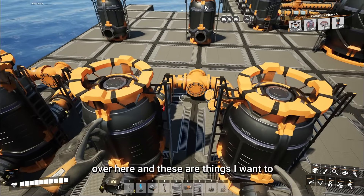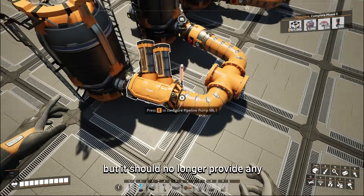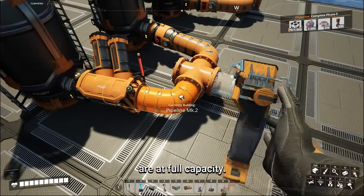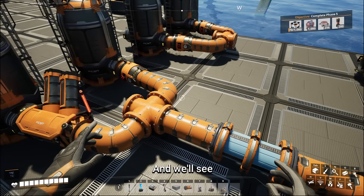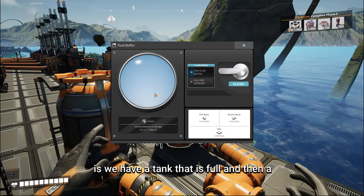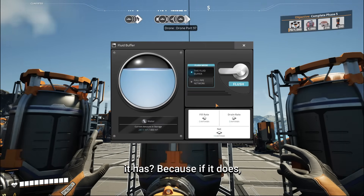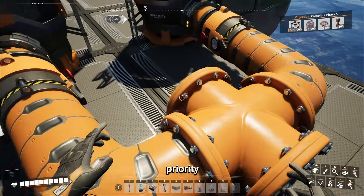I've set up a couple more tests. On this one we're using an unpowered pump — there's no power to it. It should still prevent backflow, but should no longer provide any additional pressure or head lift, so I would expect this to behave very similarly to our first test where the tanks flow evenly. Our second new test has one tank that is full and another at about 75% capacity. What I'm testing here is whether the amount of fluid in the tank affects how much pressure it has — if it does, I would expect the fuller buffer to drain more.